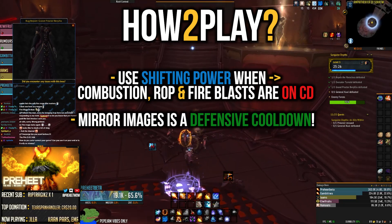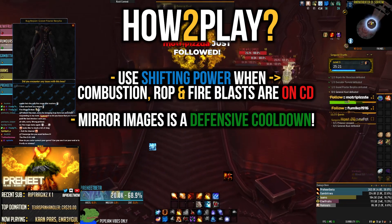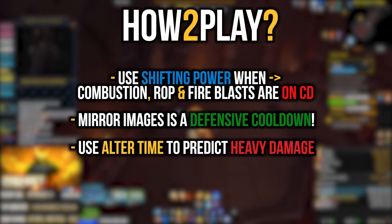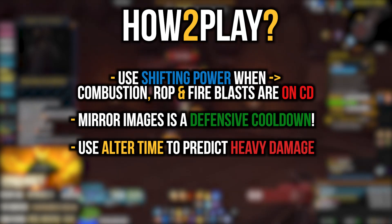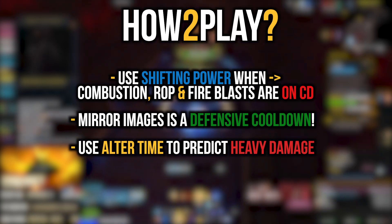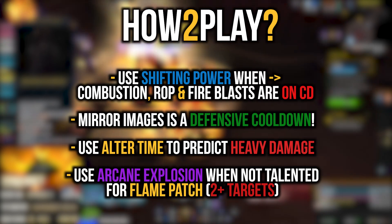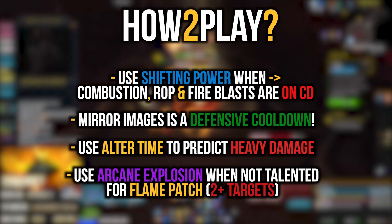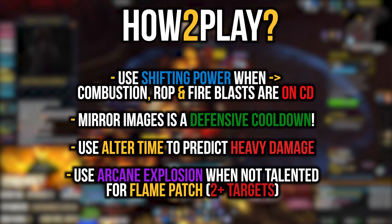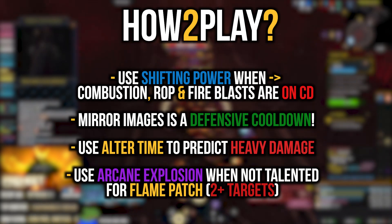We now also have Alter Time, which essentially resets your health and mana to the point you activated it. You can activate Alter Time, run 20 yards away, Dragon's Breath a mob, then Alter Time back and your health and mana will be reset — worth noting. Another change: Arcane Explosion is now baseline available to fire mages. If you're not running Flame Patch, using Arcane Explosion on two or more targets is actually a DPS gain. It costs significant mana but keep it on your action bars for simple AoE.